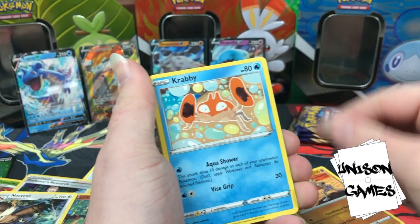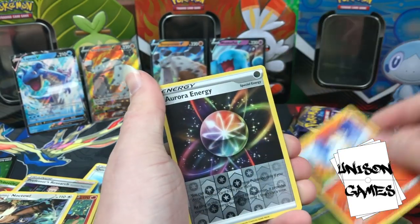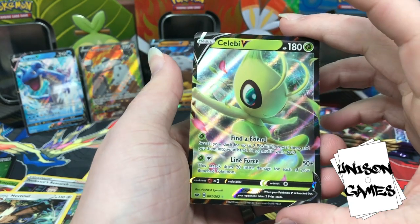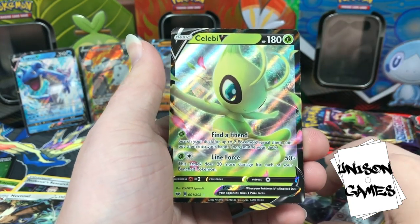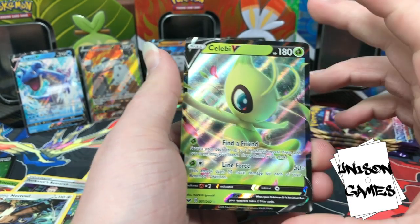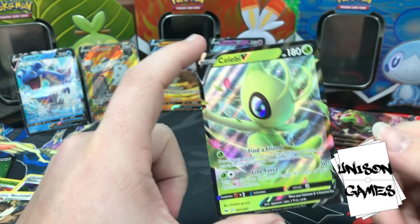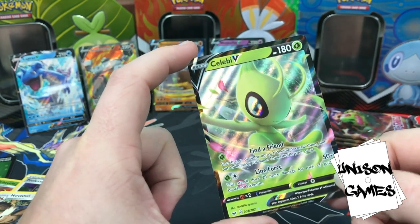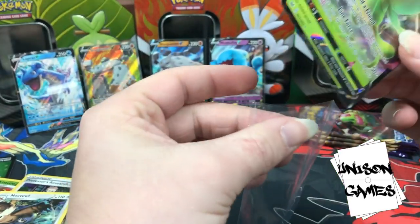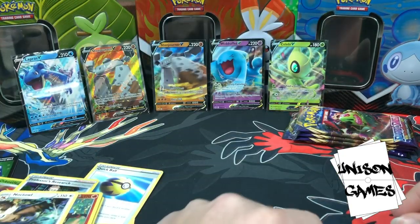Galarian Ponyta, Cottonee, Scorbunny, hollow Aurora Energy, and Celebi V! Find a Friend: search your deck for two Pokémon, reveal them, put them in your hand. Line Force: 50 damage plus 20 more for each of your benched Pokémon — maxing out at 20 times 5, so 150 for two energies is not horrible. Find a Friend is pretty good, especially seeing things like Vikavolt V find success with similar first-turn one-energy attacks. Maybe has potential. Five V's so far — I've seen worse pull rates.